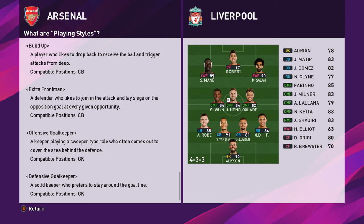Now, what they say and what actually happens in the game are two different things. A build up player likes to drop back to receive the ball and trigger attacks from deep. An extra front man is a defender who likes to join in the attack and siege on the opposition goal at every given opportunity. Don't believe everything you read — that's my advice.